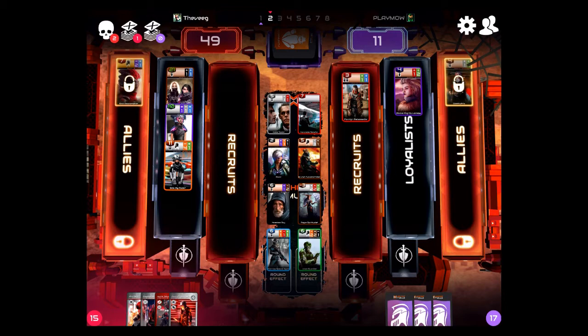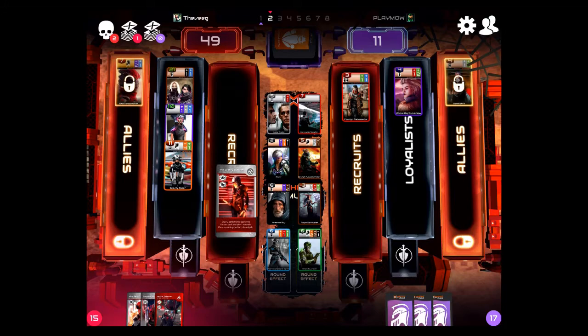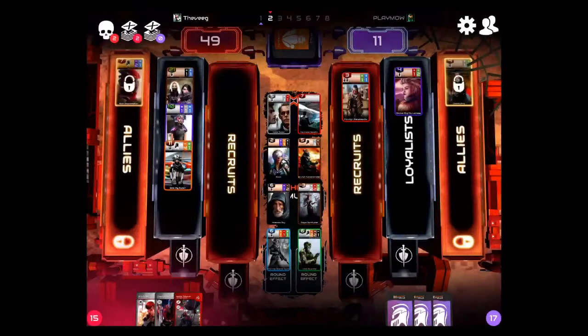I've got a lot of good options here. I'm going to go ahead and play the Crafty Butcher. This card — if you look at what it says — draws two cards from the opponent's faction deck and plays one instantly. So it's going to allow me to actually see two new cards from the opponent's deck.